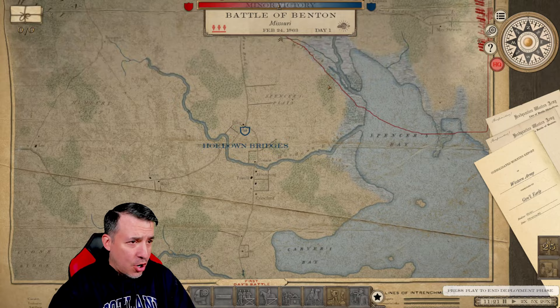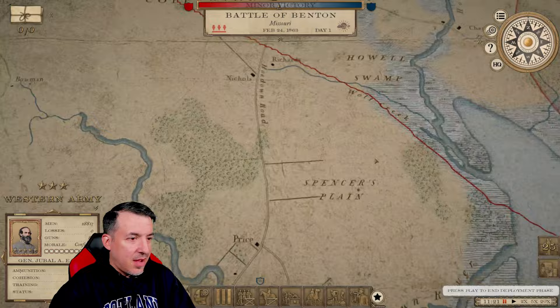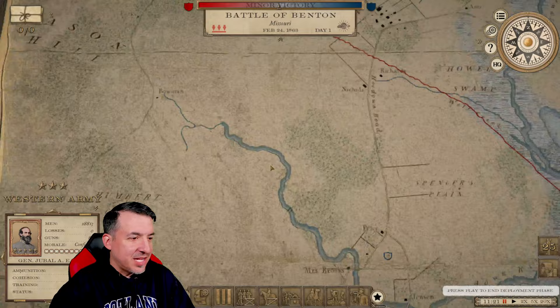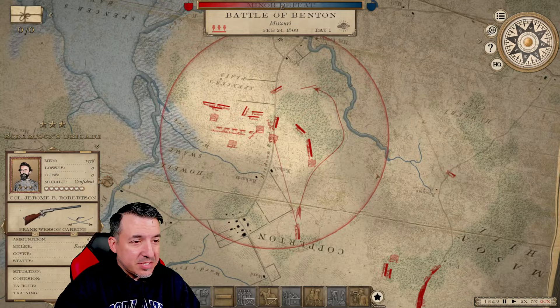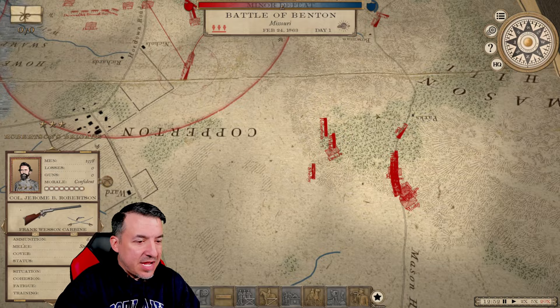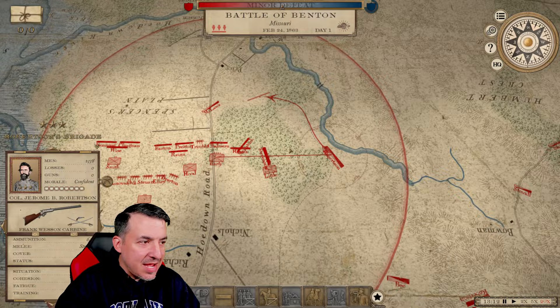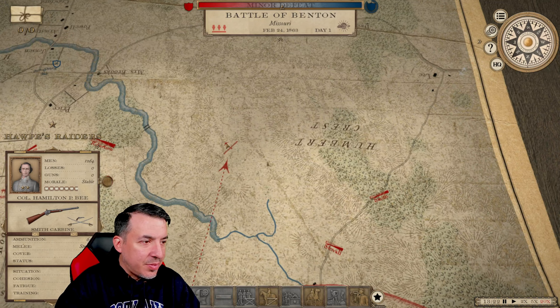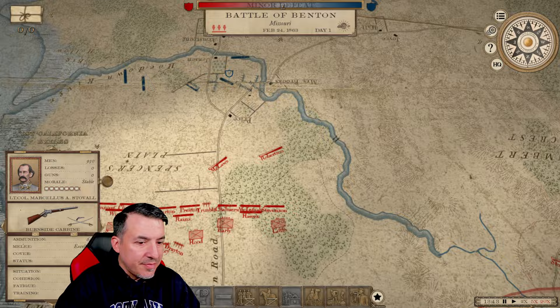We do have a bit of a problem for the Western Army under Jubal Early in that they don't really have a way across this swamp without coming around. So I can't really come at these guys from two different ways — just not really a possibility. He's exactly where we expected him to be, dug in right around the objective. So this is my opportunity to take my time with this. We're going to send one army all the way around. It's day one, afternoon, so I don't expect we're going to get into this fight today. It will be interesting to see what he does if he decides to start maneuvering, which it looks like he's going to based on what I'm doing.